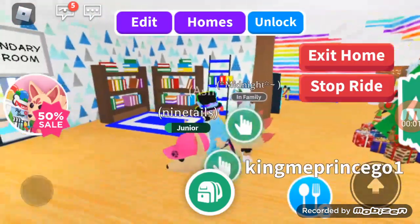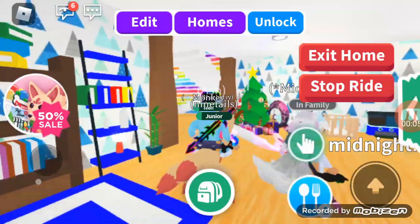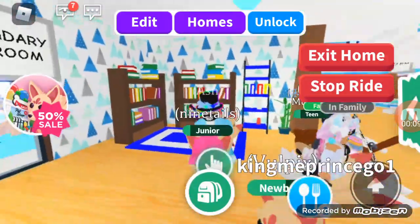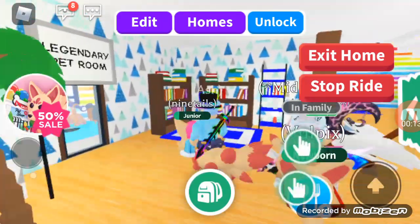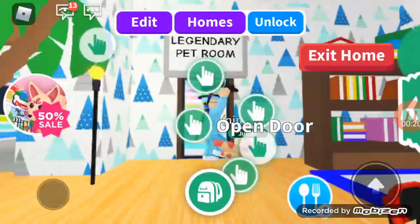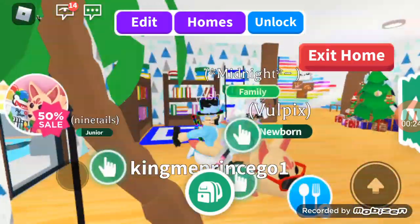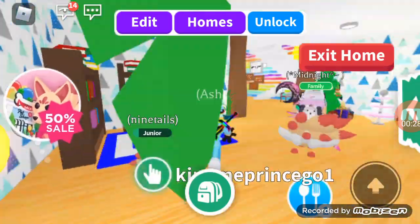It's Ash, and today I'm with Midnight, and we are going to be in our Adopt Me house. We are going to be building our very own rooms for my pet. I'll be working in my legendary pet room, and Ashley will go work in her house.